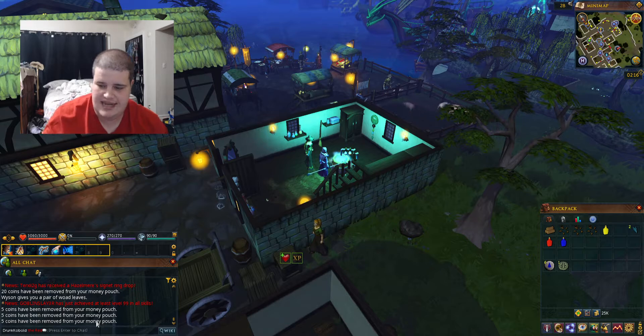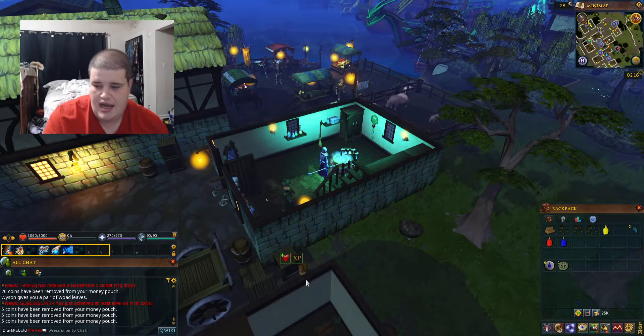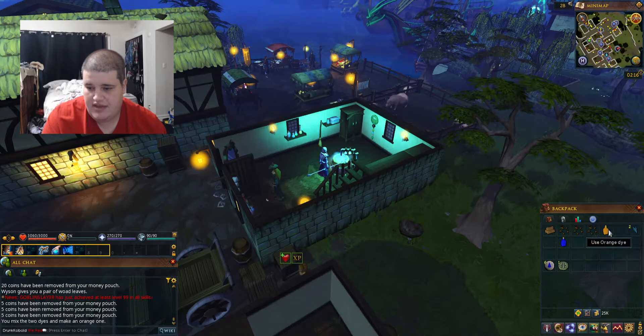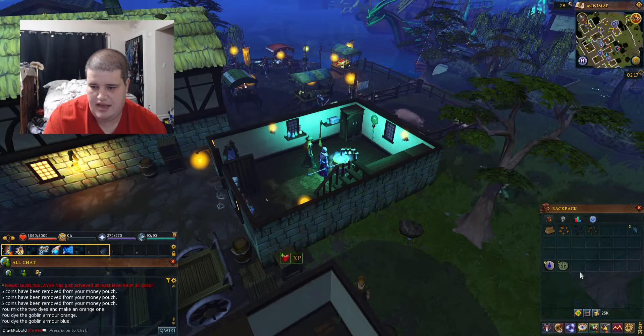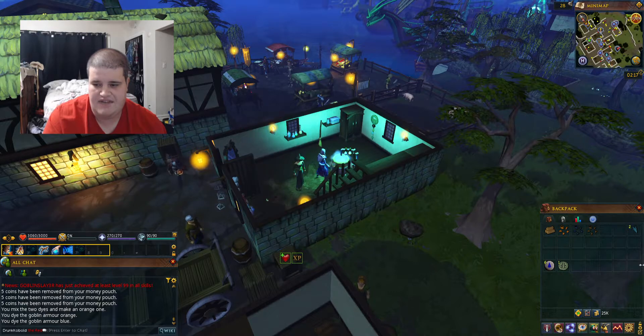Now you can mix these any way you want. You can mix Red and Blue to get Purple, or Blue and Yellow to get Green. But what we're going to do is use the Red Dye with the Yellow Dye to get Orange Dye and put it on the Goblin Mail. Then because they're going to send us back again, we're going to use our Blue Dye on another Goblin Mail to get blue armor. You're going to need to kill Goblins for these, or you can buy them from the Grand Exchange. Now we'll teleport back to Falador with all our armor ready for this quest.